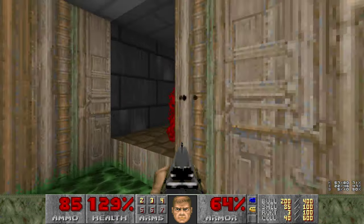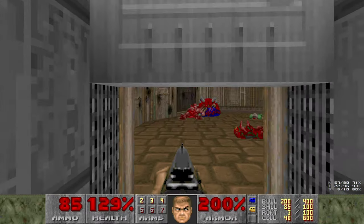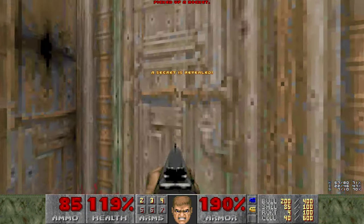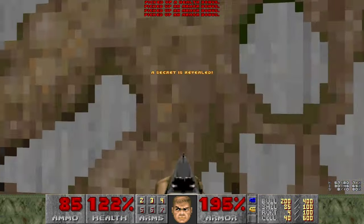Let's shoot these barrels here, sneak around in the corner, and grab ourselves some Mega Armor. Very handy. Next up we're going to grab this secret here, which is some medkits. We don't need them unless we take the 20% damage hits there. That was kind of dumb.